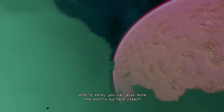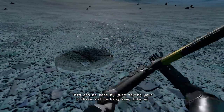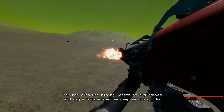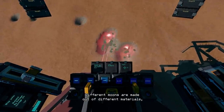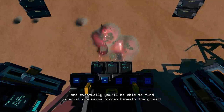What's more, you can also mine the moon's surface itself. This can be done by just taking your pickaxe and hacking away like so. You can also use mining lasers or explosives and dig a hole almost as deep as you'd like. Different moons are made out of different materials and eventually you'll be able to find special ore veins hidden beneath the ground.